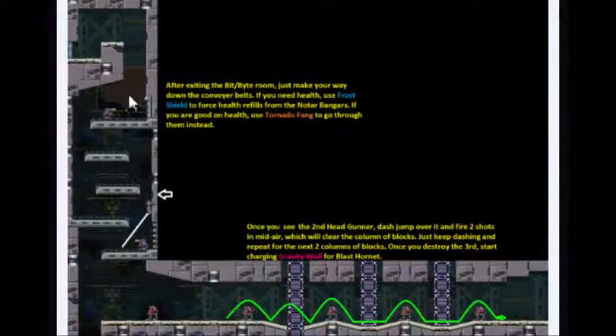We're just going to make our way down this vertical shaft with the conveyor belts. If you need health, use your frost shield to get some health from these enemies. If you don't need it, you can use Tornado Fang and just disable their hit boxes like we did back in Tiger and Gravity Beetle. Whenever I do this stage, I come down and go along this wall. There's a little visual cue — a little spot in the wall right here. Once I pass it, I can hold with dash jump speed, hold left, and thread the needle between the corner of this conveyor belt and this enemy and keep going. If you go early and clip, you can just fall down and do an air dash to get back on track. If you wait too long, you'll bonk into this guy.